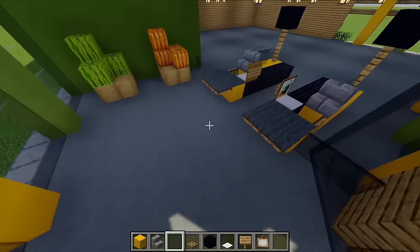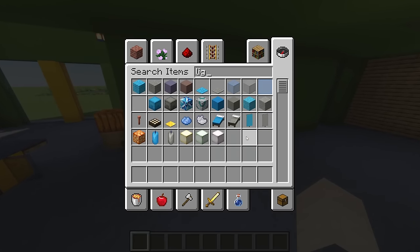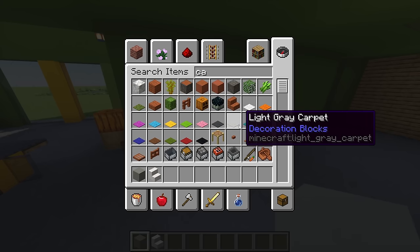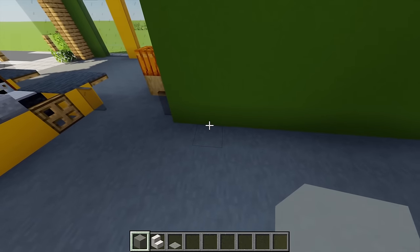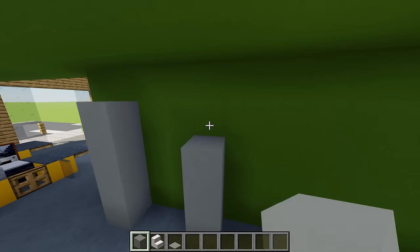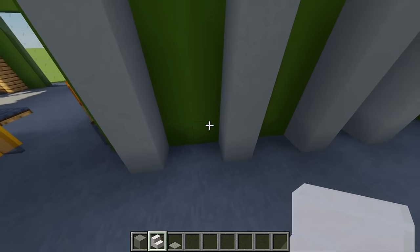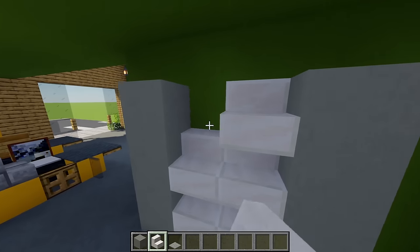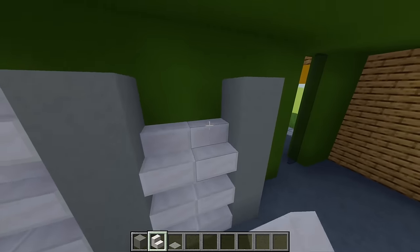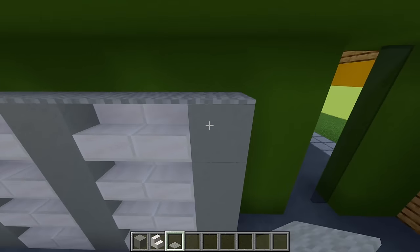For our first set of shelves I'm grabbing some light gray concrete, quartz stairs and some carpet. Starting from this block I'm building up four blocks, leaving a gap of two and continuing these pillars another three times all the way along. In between these gaps I'm adding some quartz stairs, then neatening that off with some light gray carpet on top.